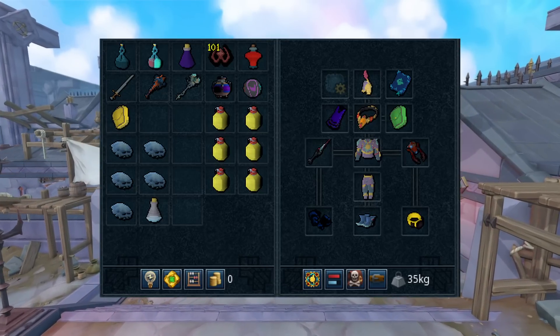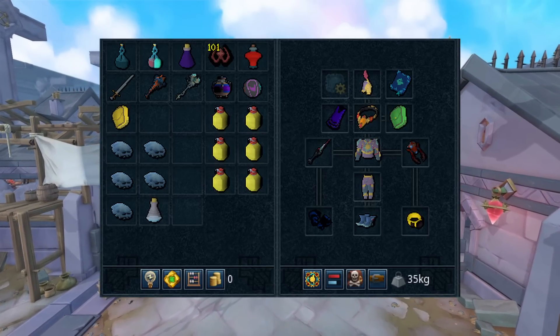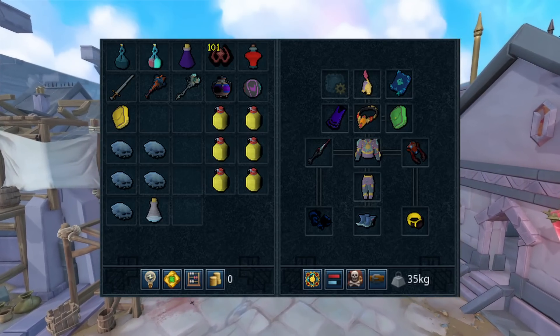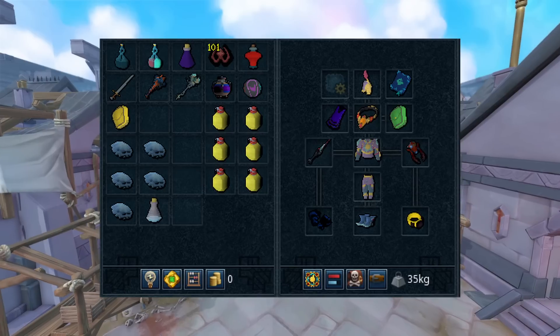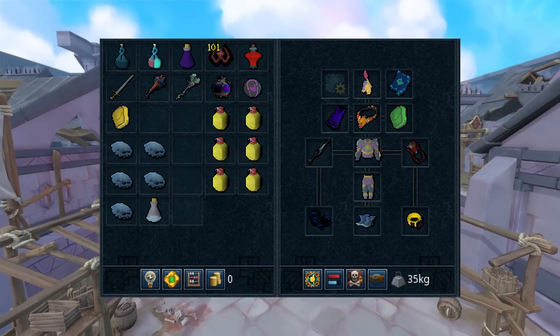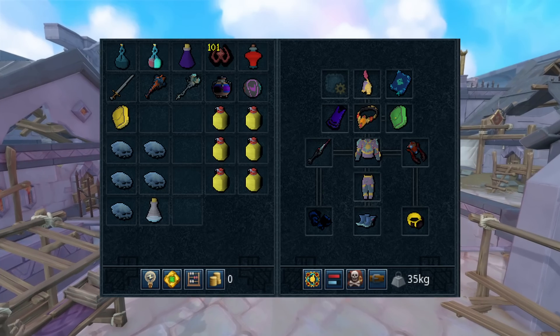Other than that, bring overloads and make sure you have the best damage prayer that you can — Soul Split and a DPS aura are all going to be good. I would suggest using things like Blasphemy boots, maybe Cinderbanes. If you're on range then use chinchompas. For melee, you want to use a halberd weapon to get through these as fast as possible.